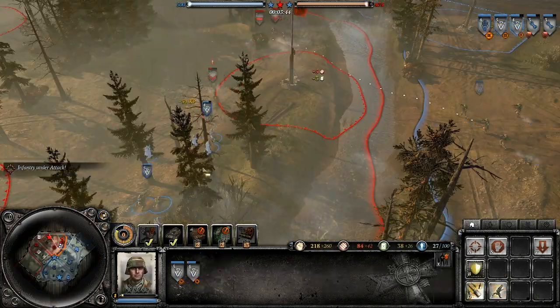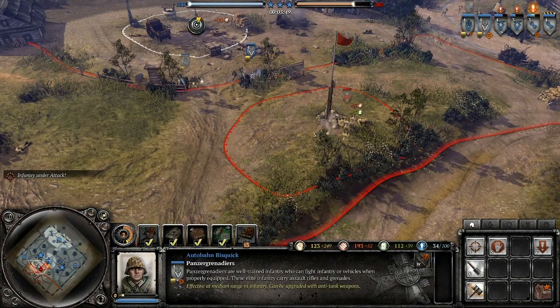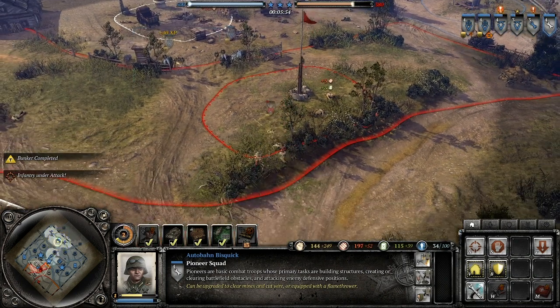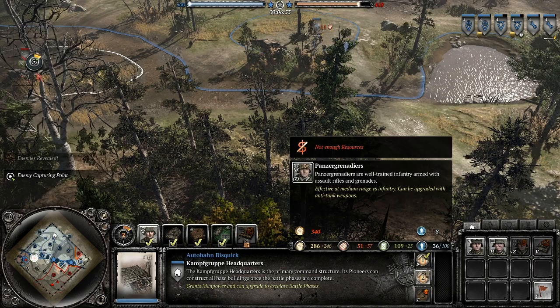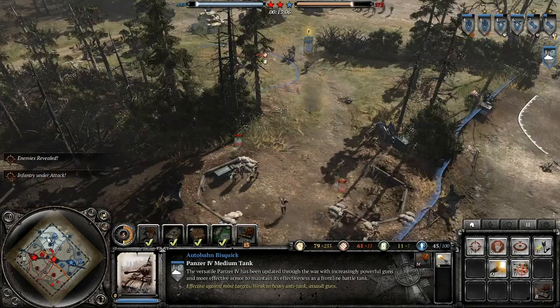Once BP1 is ready, build a P Gren, then another P Gren. Now you have extremely powerful infantry with smoke grenades and nuke grenades. Now that we have powerful troops and an advantage, you're going to pull off a tech skip. You're not going to build the BP1 tech building — you're just going to go straight into BP2. With this, you can save fuel and rush into a Panzer IV.